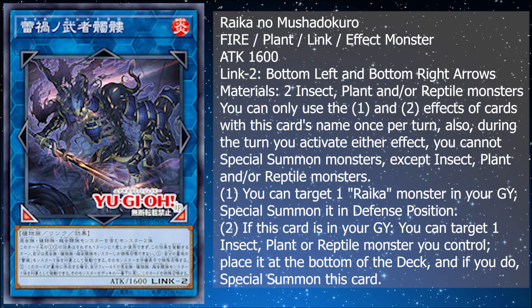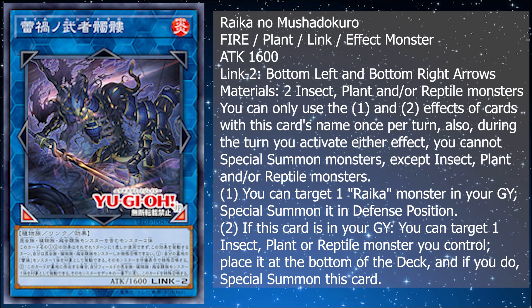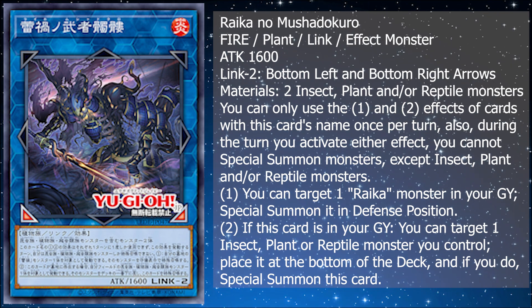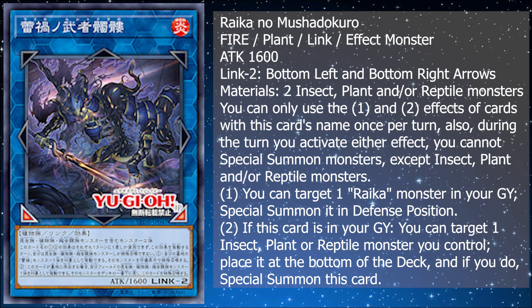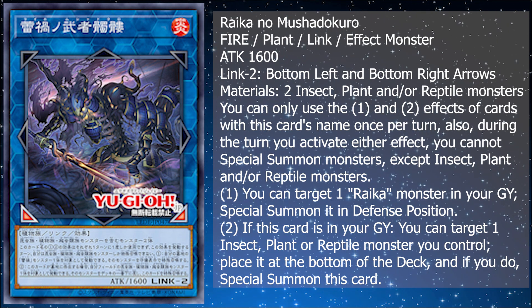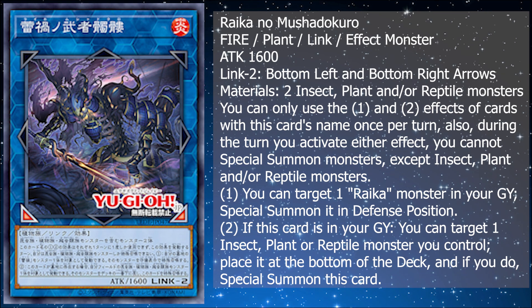Now let's get into the main bulk of the extra deck — there are four monsters: a Link 2, Link 3, Link 4, and a Link 5. The first one, I think the prime Link 2 we want to run, is a Fire Plant link effect monster with 1600 attack, pointing bottom left and bottom right. Materials are two insect, plant, and/or reptile monsters. During the turn you activate either effect you cannot special summon monsters except insect, plant, and/or reptile monsters. The first effect lets you target one Raika monster in your graveyard and special summon it in defense.